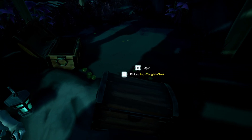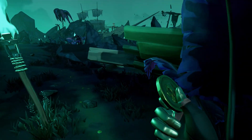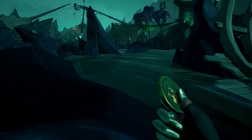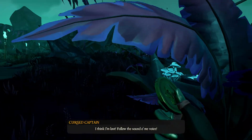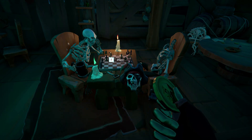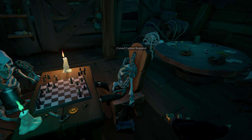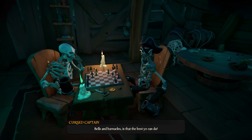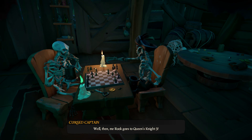Here we open the chest and get the medallion. This medallion is used as the buy-in for that chess game to get the key. Now first we buy in, we place our cursed captain on Captain Bones' body, and now he will win us the game to get the key.